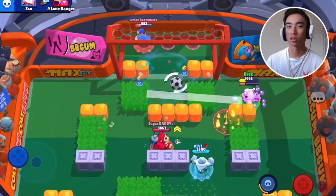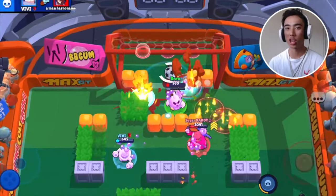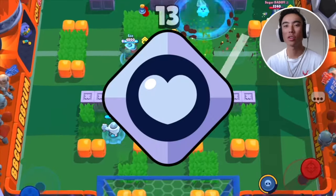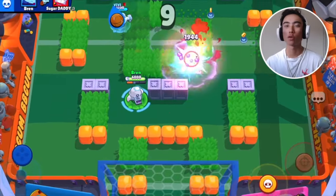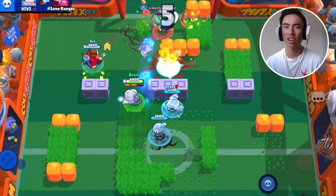For some brawlers, you may be able to 4-shot them, but maybe with the Damage Gear and Chain Reaction, you'll be able to 3-shot them. It can really make or break a lot of different interactions, and I think Damage Gear overall is going to be good. Now this one might be interesting to a lot of people, but I think Health Gear is going to make the most sense here. Squeak already at power 11 is going to have 5,400 health, which is actually pretty good considering he's not a tank or anything like that.